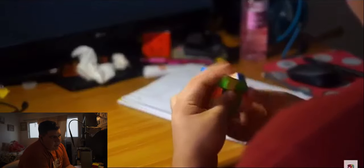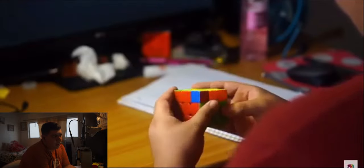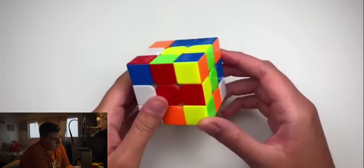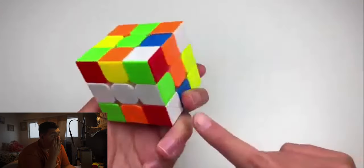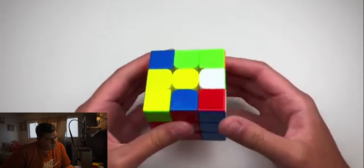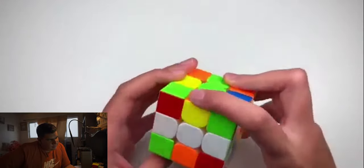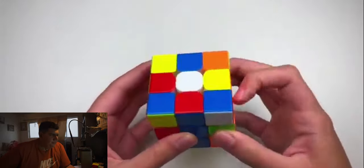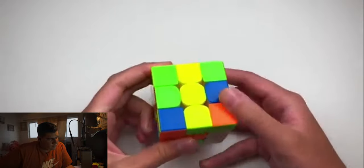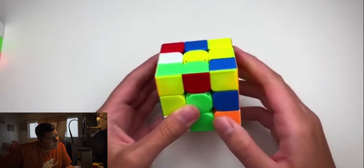Okay, solve number three. Once again, recognition and cross are issues — I had a habit of RU R prime, RU2R prime. For solve number three, you did cross in six moves and four rotations. Your cross pieces were here, here, here, and here. Right away, you want to get rid of all those rotations. For this example, I actually like how yellow looks. If I were to do white cross, I think I would do it like this. I did rotate, but that was only once. Also, for that last edge, you did U prime, rotated, and then did an R2, but you could have just done U prime F2.